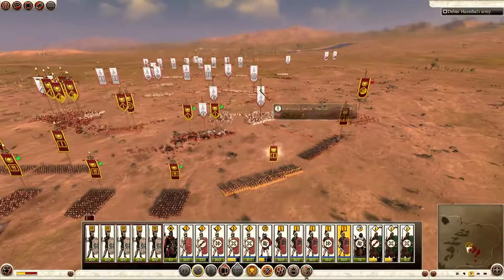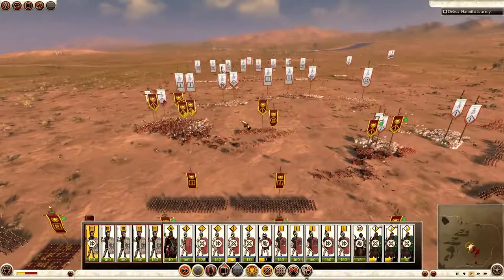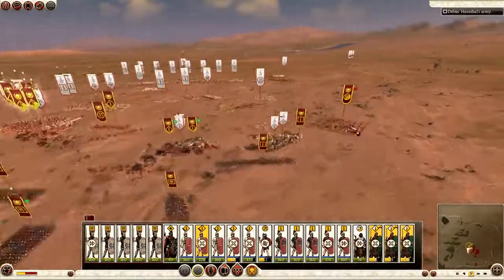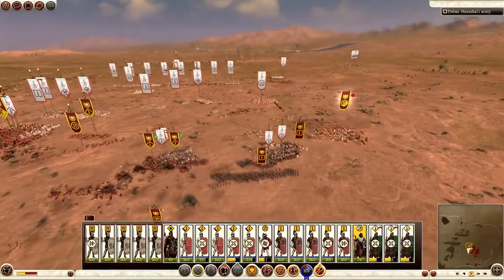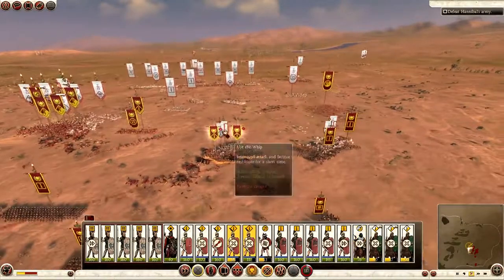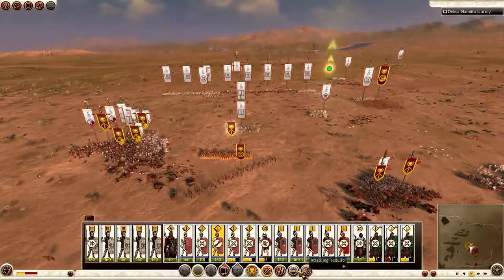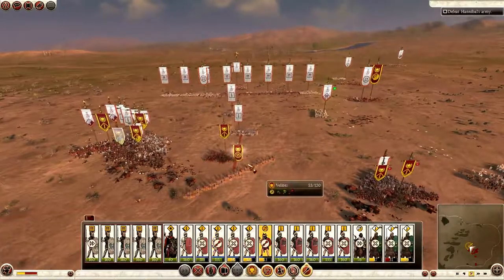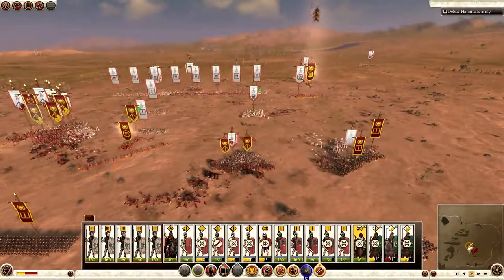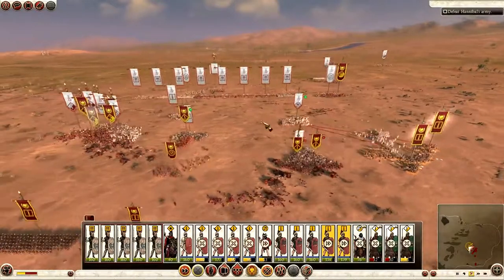I'm just bringing my right line — two units — into the fray. Unfortunately what tends to happen in these battles is that you get an awful lot of units merging together into big blobs. I'm doing a lot of blobbing. I've got one blob on the left, one in the center, and one on the right. This is where Carthage is dangerous — they're slowly pushing their elite troops forward, while I try to take out their Balearic slingers with my cavalry.